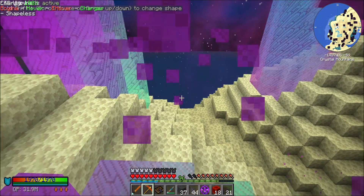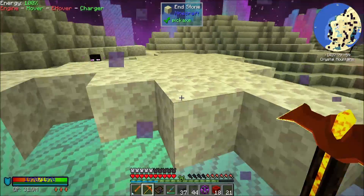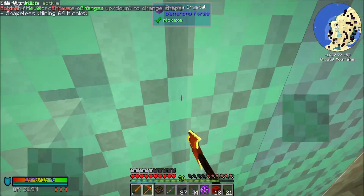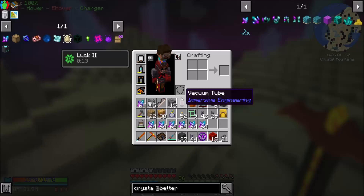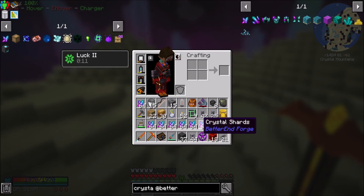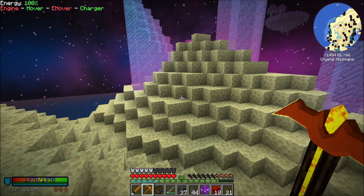Hello everyone, this is DireWolf20, and welcome to episode 61 of DireWolf20's Ocean Block series, where I'm harvesting up all the end crystals. These are crystal shards from Better End Forge, which are one of the things on my long to-do list.